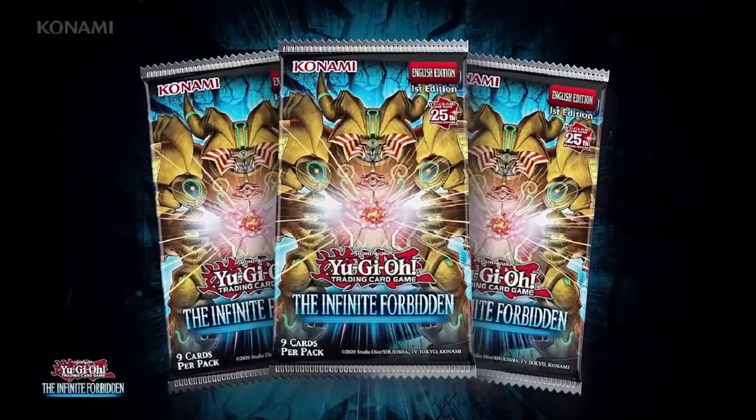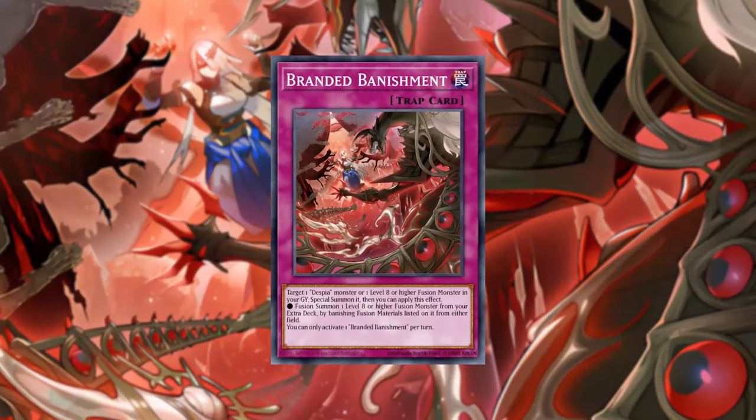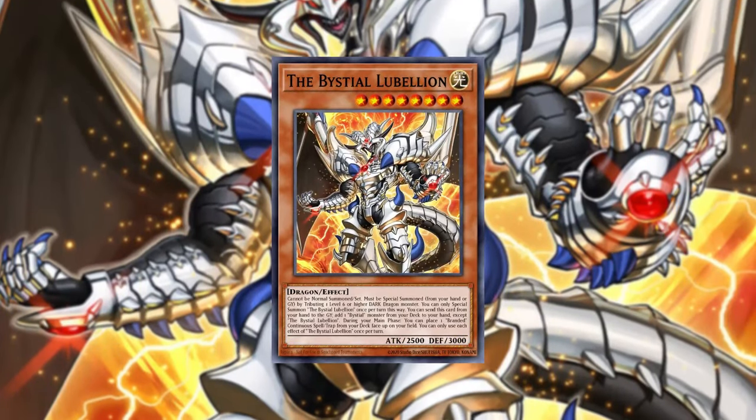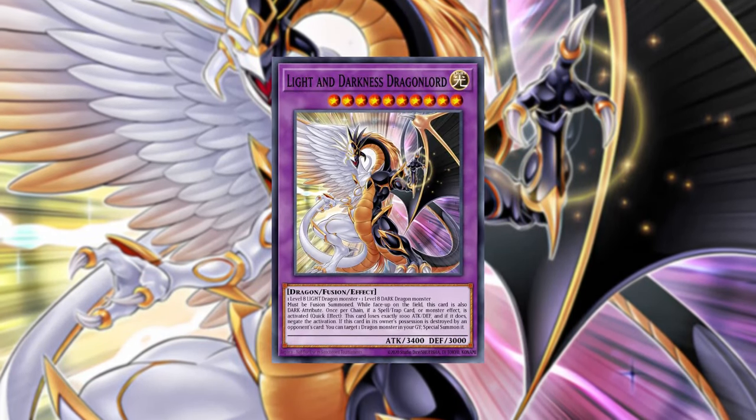Light and Darkness Dragon Lore came out in Infinite Forbidden. We've been playing it a lot during recent builds — you can check them out on my channel. Using Branded Banishment, summoning Albion the Branded Dragon, fusing it with the Bestial Lubelion on the field, making 3 Omni Negates with Light and Darkness Dragon Lore. Three mandatory Omni Negates on a fusion monster on top of your already powerful board with your Qwems, Cartesias, Mercuriers, and Mirror Jade just seals the deal.